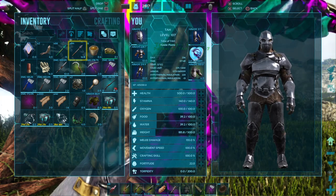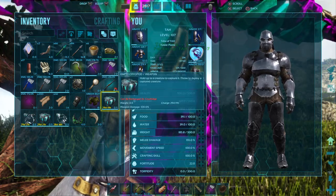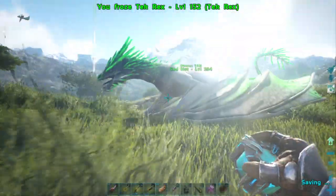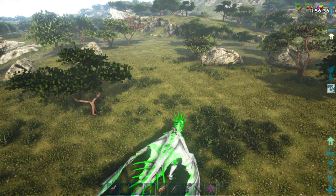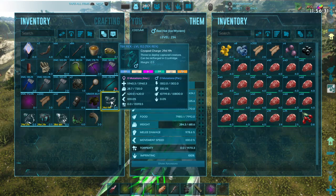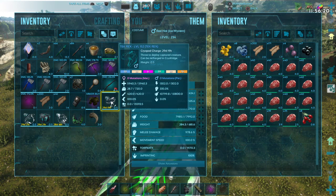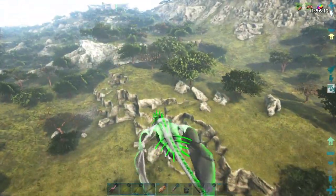It came out at a level 152, which is not terrible for a low-level Rex, but its stats are pretty terrible. It's another male so we've only got one female Tech Rex and it's not that great of one either. Checking the cryopod — it's got some wild colors. It's got 5,900 health, 335 melee, 1,302 stamina, 720 weight, and 10,800 food. So it's basically a food Rex.